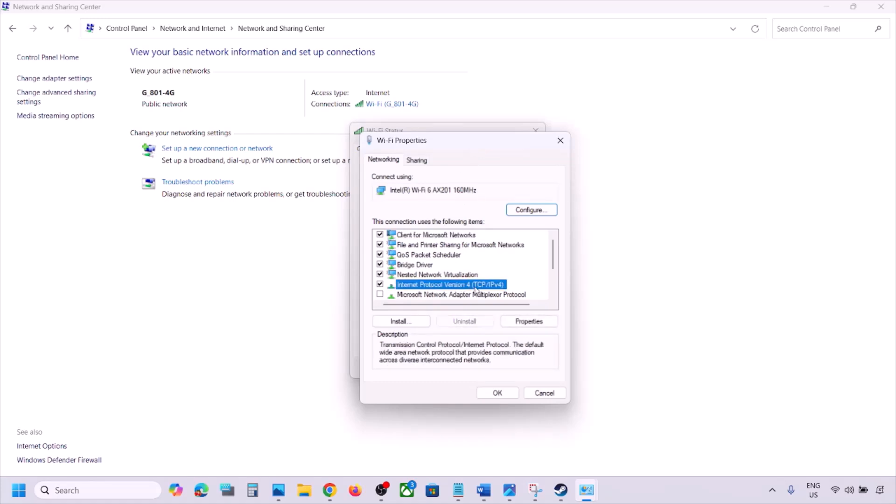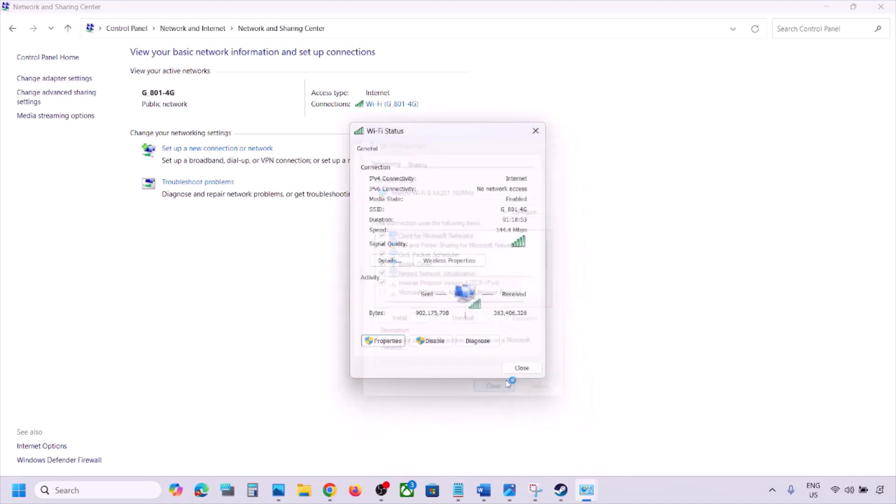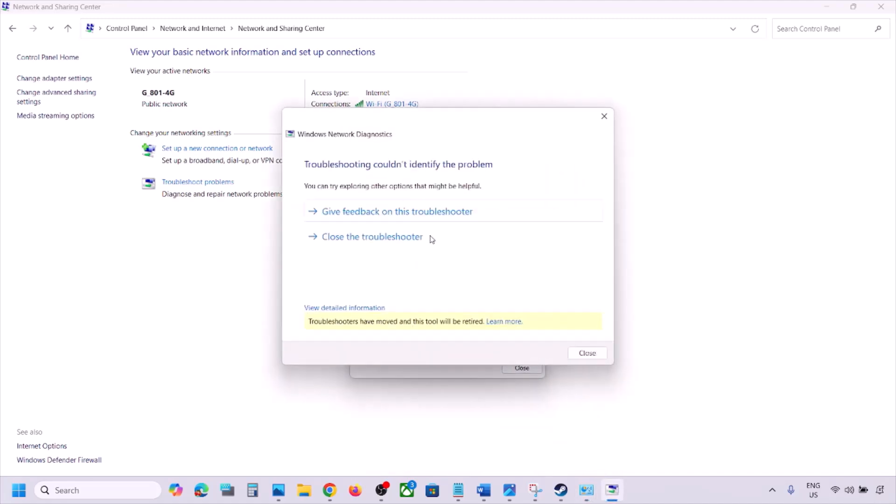Select Internet Protocol Version 4 (TCP/IPv4) and click Properties. Select 'Use the following DNS server addresses'. For Preferred DNS server, type 8.8.8.8, and for Alternate DNS server, type 8.8.4.4. Put a check on 'Validate settings upon exit' and click OK.